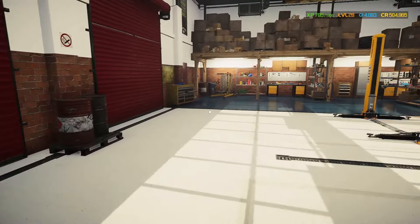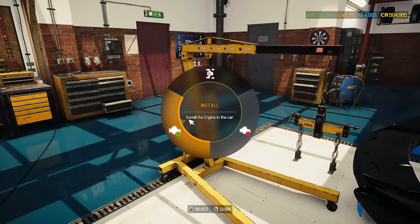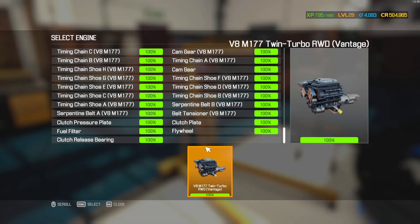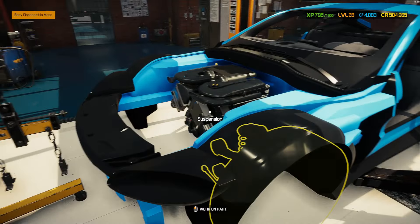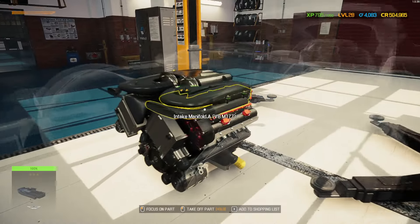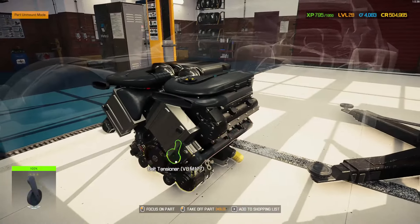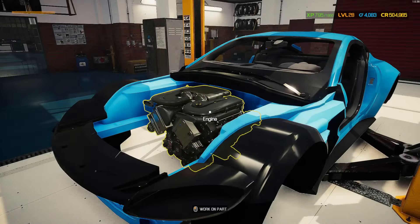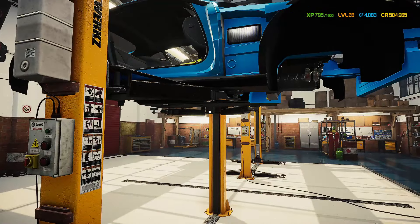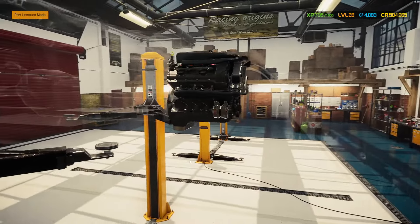Let's put it back in the car. There we go — 100% everything. Enter — there we go — put it back in. Awesome, there it is — the heart of the car, the roaring V8 heart! Oh my god this thing is huge. Now let's finish up the rest of the car. I'm a bit tired after that engine build.